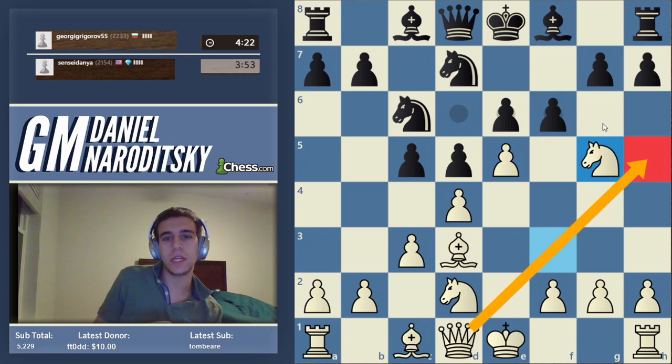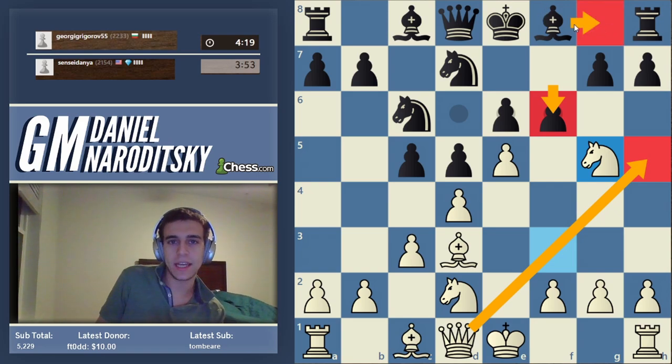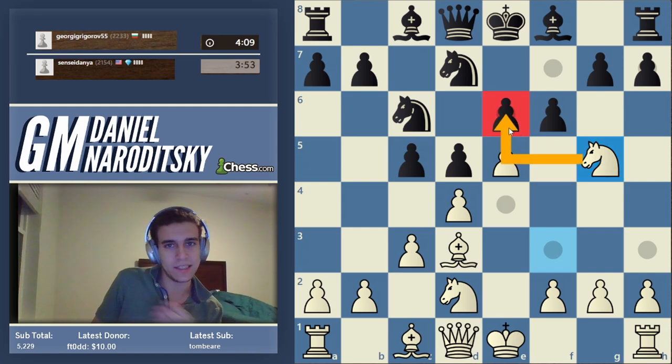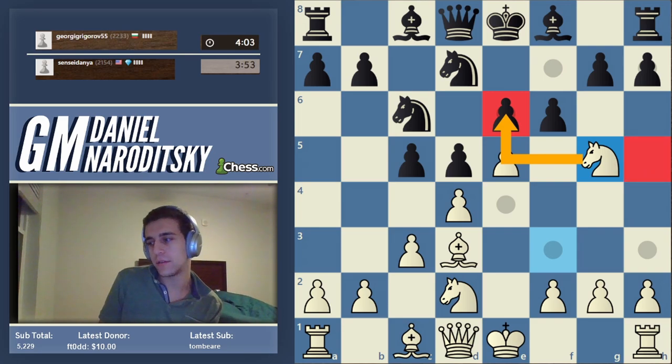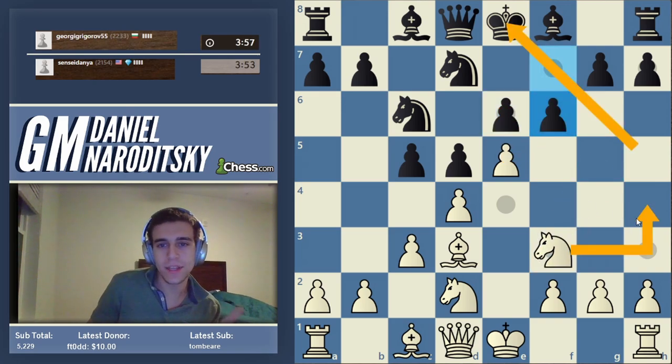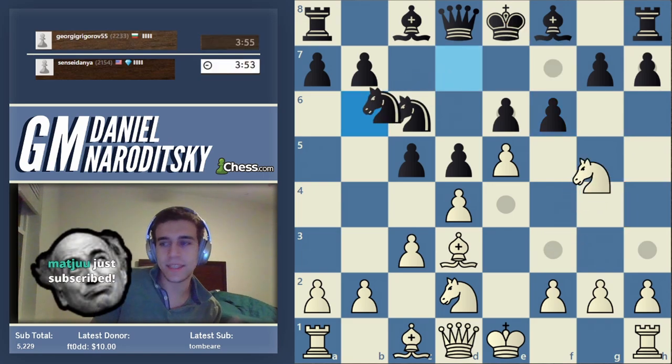I want to go queen h5 because f6 was played and he can't castle because his bishop obstructs his king from escaping. Why is knight g5 effective as a distraction? Because the knight also attacks e6, so he needs to attend to that, and in attending to that he cannot also defend against queen h5. I want the queen on h5 with tempo — if I move my knight to h4, that would be a telegraphed pass, as we say in basketball.